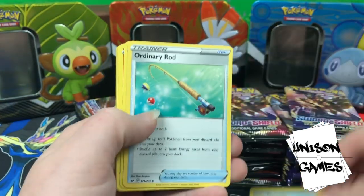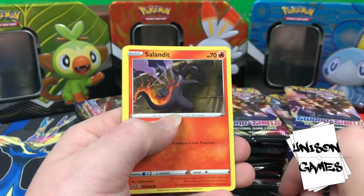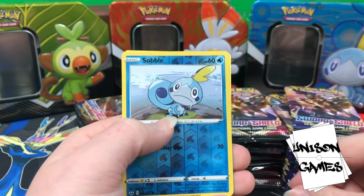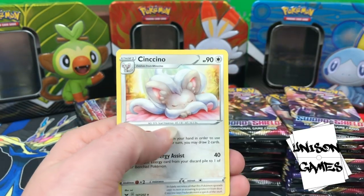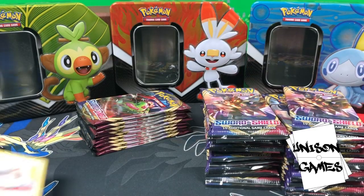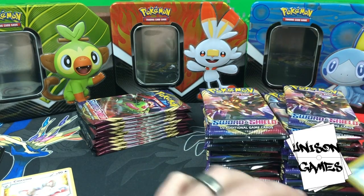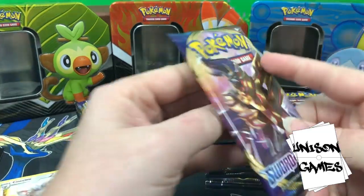First pack: Ordinary Rod — very playable card — Qwilfish, Baltoy, Salandit, Ponyta, Minccino, hollow Sobble — look at it, so cute — and Cinccino. That's a great card! Good first pull. We'll go ahead and set it to the side because it's a good card, but it's not anything crazy expensive. Hollows to the side, the rest over here.